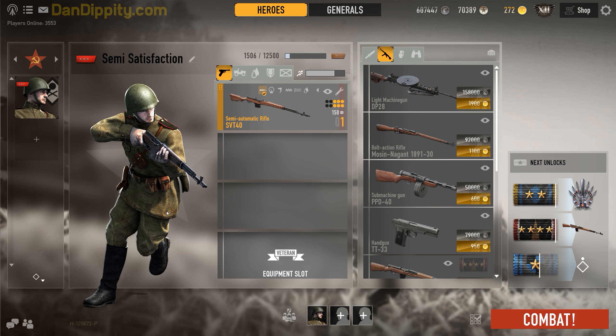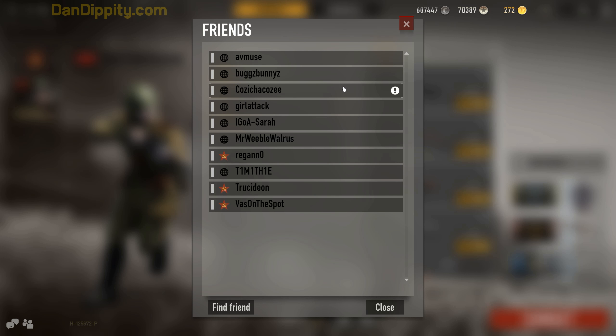If you're talking with friends and want to invite them to your group, get the person who you want to lead the squad to click the plus at the bottom of the screen and pick a name. All my friends are currently offline so I can't show you that, but simply click the plus for whoever's online that you want to invite.